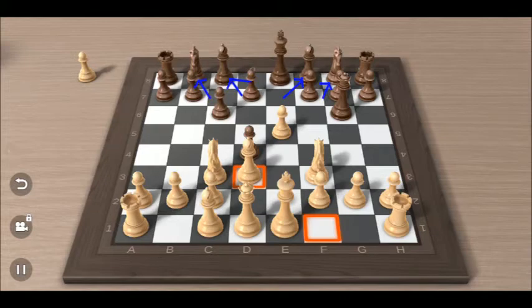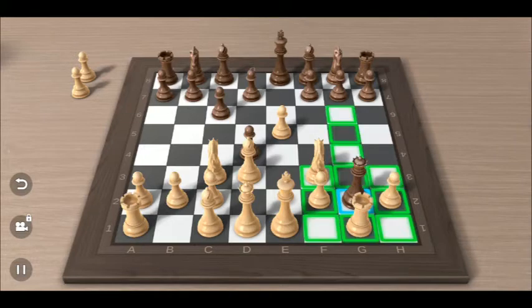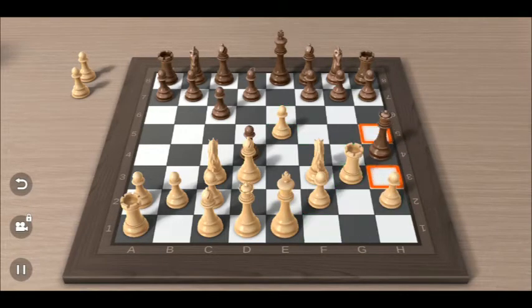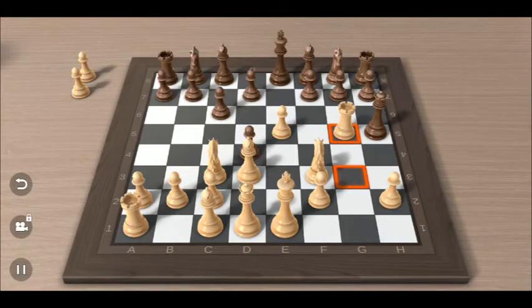We see the difference of a strong player here. At last, queen takes pawn on g2, and rook moves to g1, threatening the queen. Queen moves to h3. And continuing the threat with rook to g3. Queen goes back to h5. And then threatening again with rook to g5. And queen moves to h3 again.